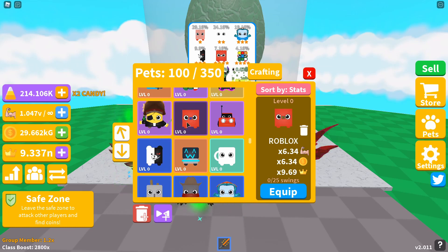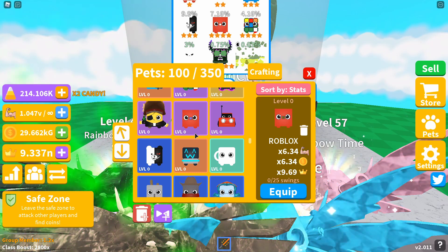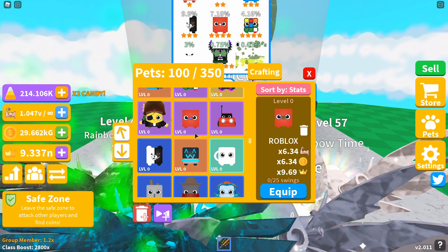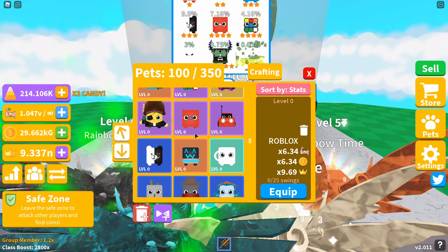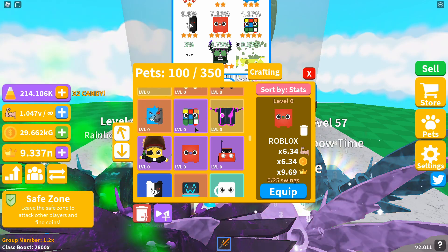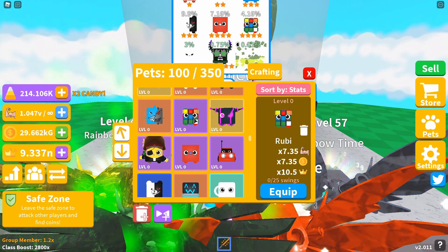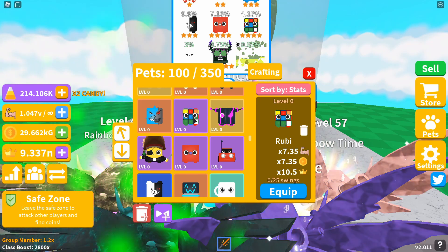The fifth pet is Roblox, a four-star, giving you a 6.34x strength and coin boost and a 9.69x crown multiplier. The sixth pet, also a four-star, is Ruby, giving you a 7.35x strength and coin multiplier and a 10.5x crown boost.